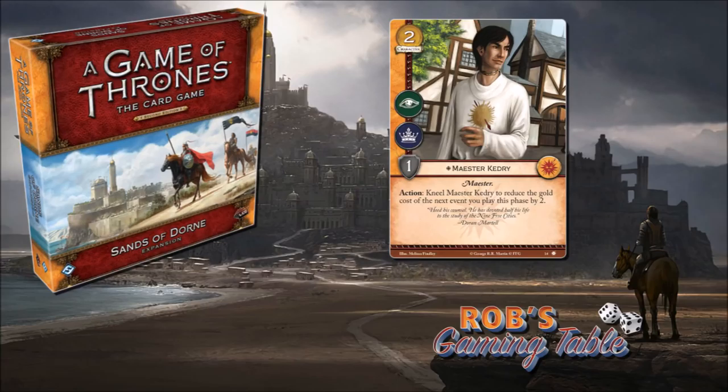He's also a great cheap two-cost character, which is always good for setup and for dying to claim instead of losing one of your big six or seven cost characters. He's also non-loyal, so he could work well in a banner. If other factions have big events — like Taking the Black, Forgotten by History, or Ours is the Old Way out of Greyjoy — reducing them by two makes those big splashy effects a lot more affordable.